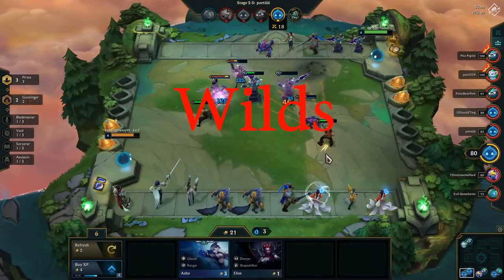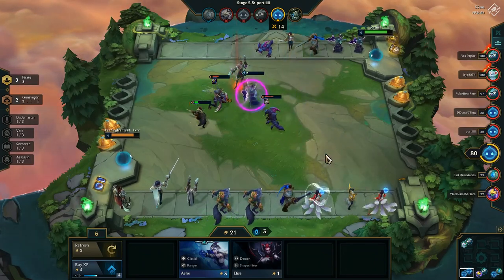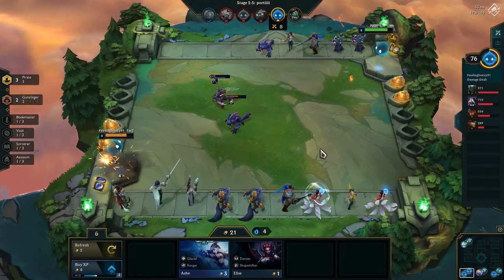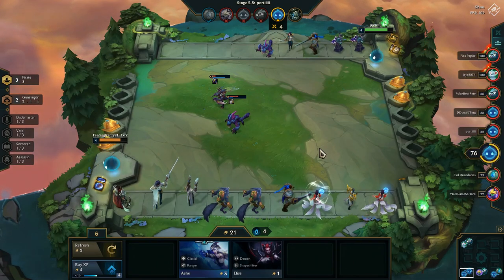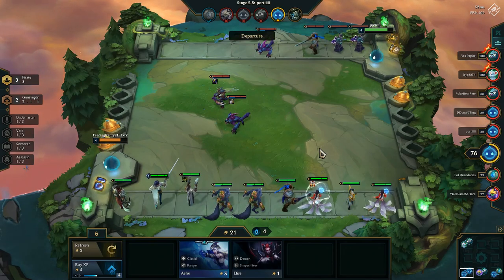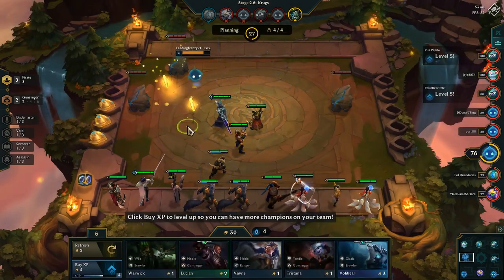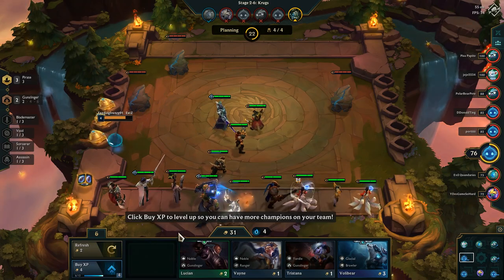So without further ado, number 1: Wilds. Wilds are easy to get because two of them are only worth one gold, and you can get them basically from the start. Before you even start fighting other heroes, just when you're in the minion phase, you can actually get all the wilds for your comp. Even though it's very unlikely for Rengar to appear, it is possible. And you can have all four wilds at level 2 for just 21 gold. That is very cheap to complete any full comp where all the heroes are at level 2.